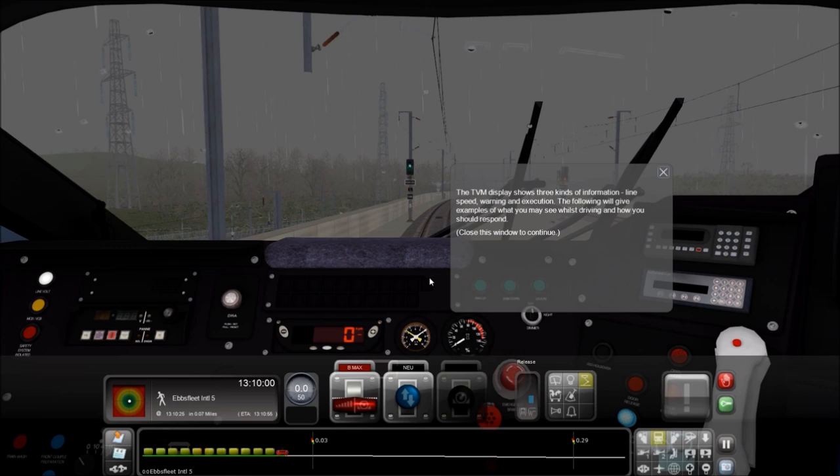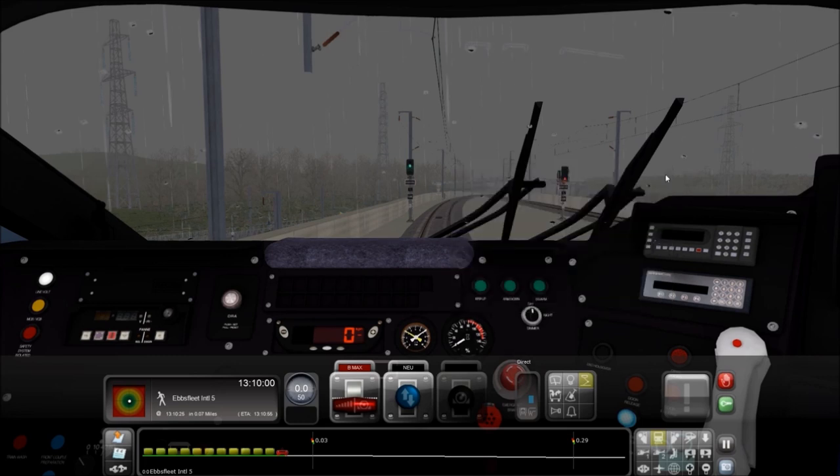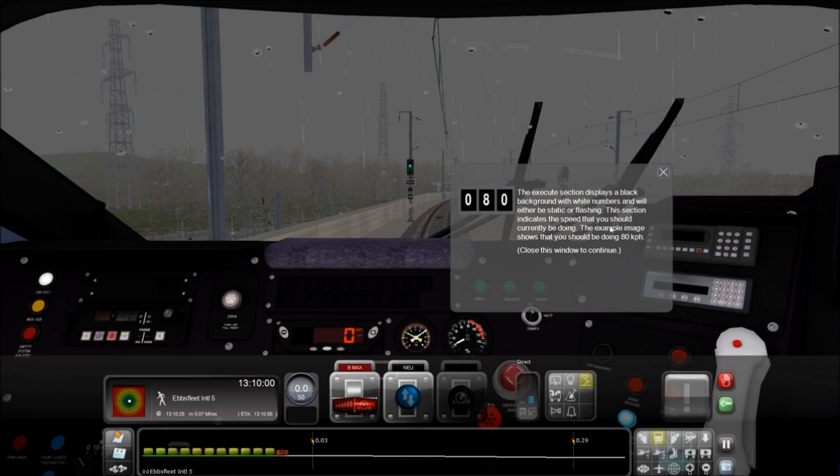You get three kinds of information from this TVM display. One is the line speed section, which displays green numbers typically in the top left, and tells you the max speed for that particular track. If it's flashing, that means speed is going to decrease in the next section. The warning section displays black numbers on a white diamond surrounded background - either static or flashing. If flashing, you have to decrease speed by the next signal. The execute section indicates the speed you should currently be doing.